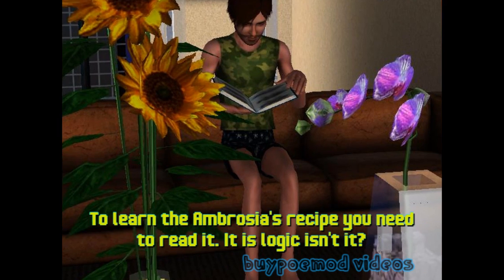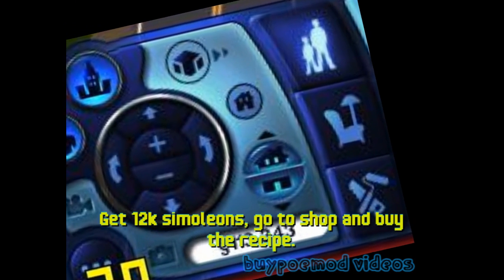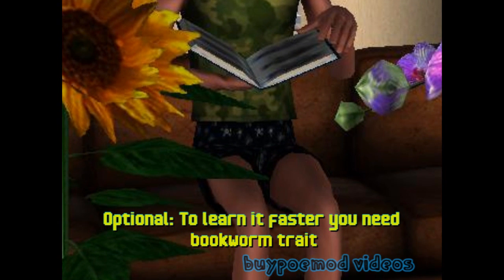Its shape is like a pear. To learn the ambrosia recipe you need to read it — it is logic, isn't it? Get 12,000 simoleons, go to the shop, and buy the recipe. Optionally, to learn it faster you need the bookworm trait.